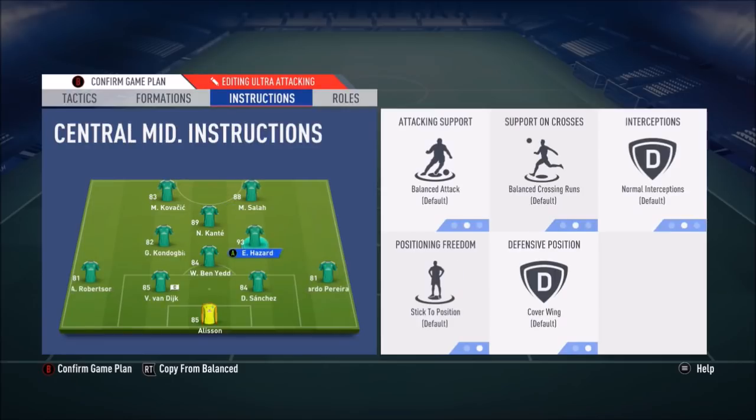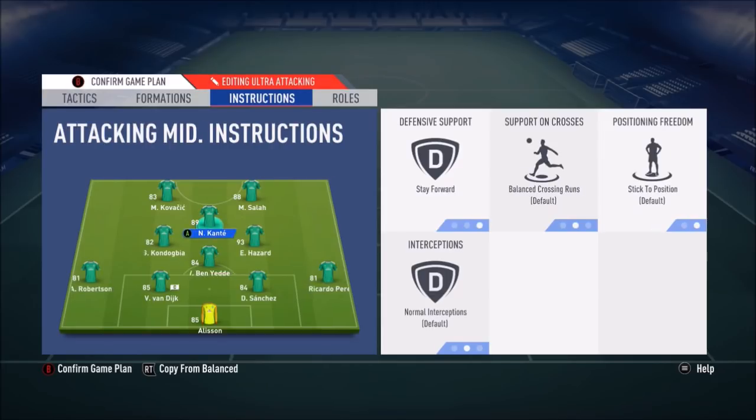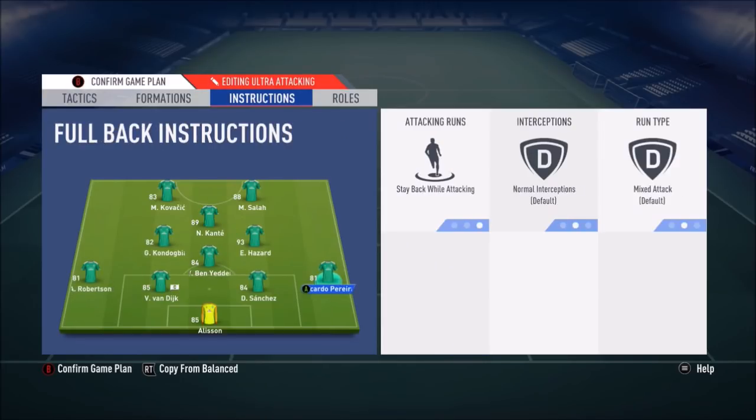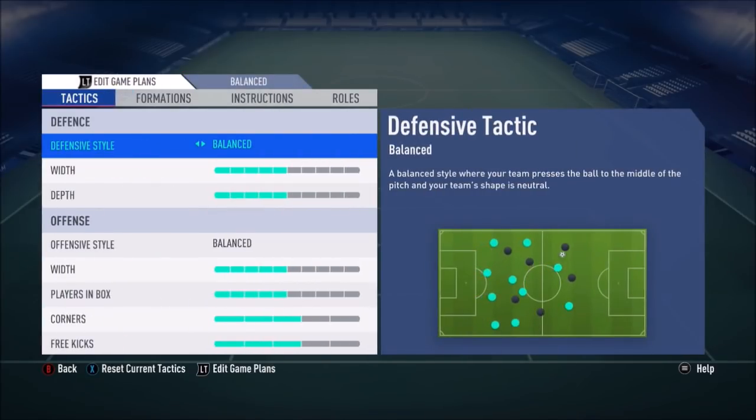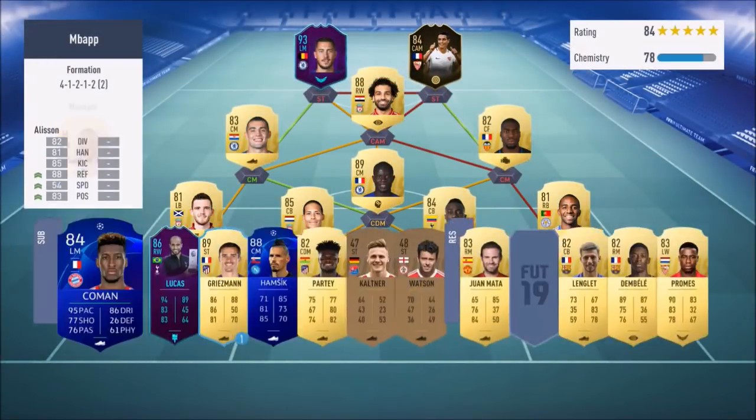I didn't need those instructions last FIFA, but this FIFA you do. I've got stay back while attacking on the CDM, stay forward on the CAM. And I've now put my left and right back to stay back while attacking, even though they overlap quite a bit anyway. I actually like that they overlap a little bit. But yeah, that's the team I use. If you've got any questions, be sure to leave them in the comments below.